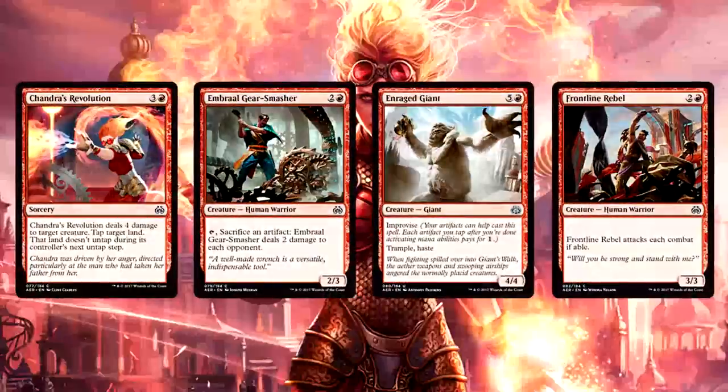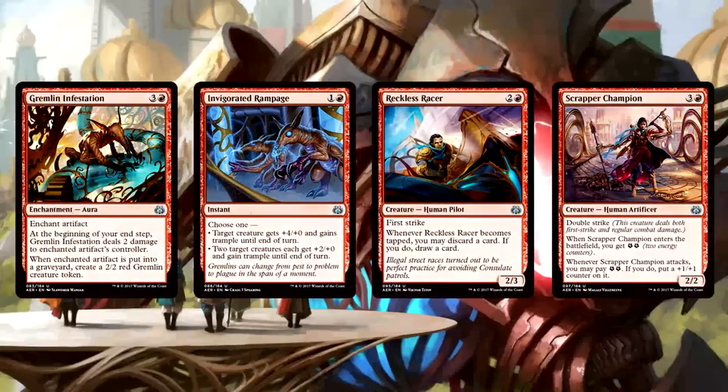So what do you all think about the rest of the red cards in the set? Personally, based on what we've seen today, I think we're looking at a pretty solid color. Usually red tends to be all over the place, but this time around it seems quite strong and rooted in those strengths. How do you think it stacks up with white, blue, and black? I'd love to hear what you have to say, so please leave comments and we'll talk about it. As always, thanks for watching and we'll see you next time.